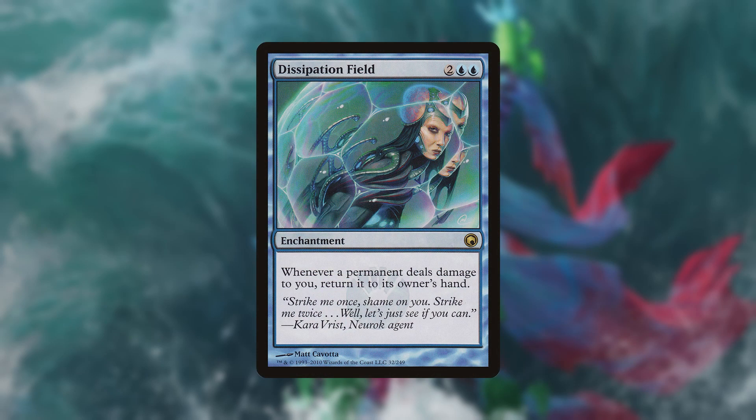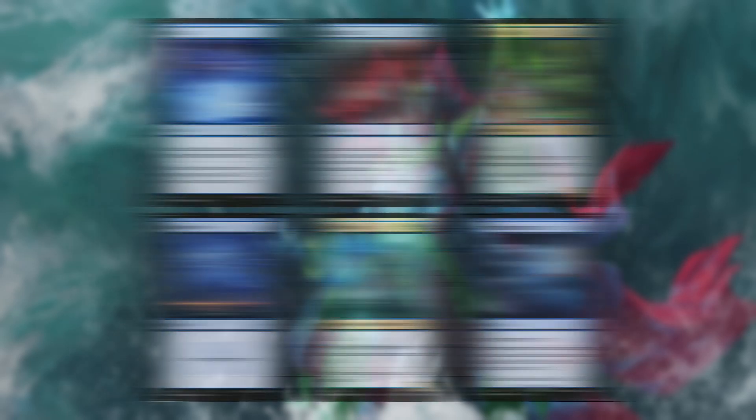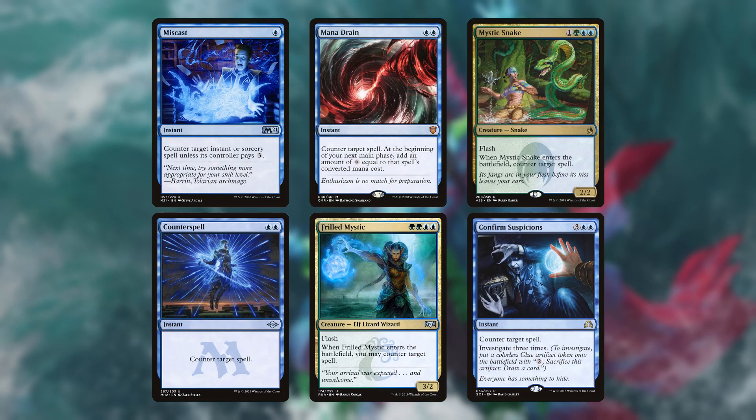The first control card I noticed was Dissipation Field, and this marks his only pillow fort card. He's also running the counterspells Miscast, Counterspell, Mana Drain, Frilled Mystic, Mystic Snake, and Confirmed Suspicions — which both counters a spell and lets him investigate three times.